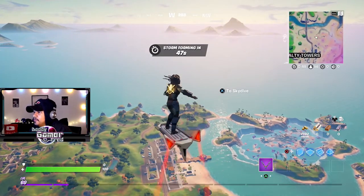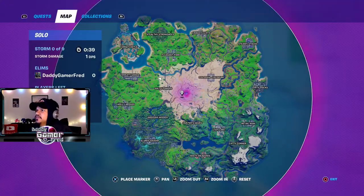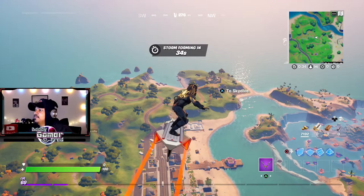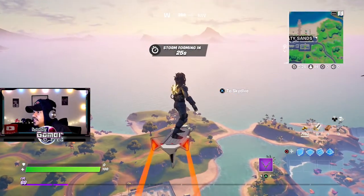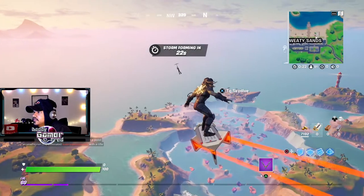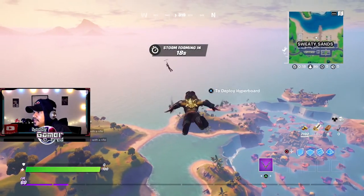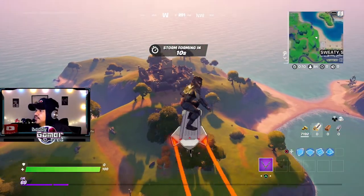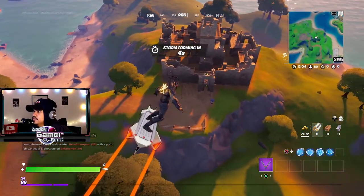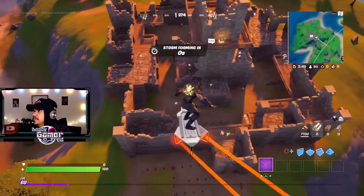We're going to see if we can perform a bounty and unlock the back bling — completing the bounty quest gets you the back bling. We can head to my bounty location. Looks like somebody else is going there too — that's mine. Landing here, this treasure chest has got my name on it.